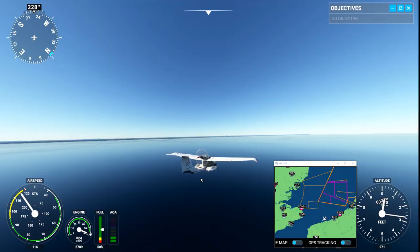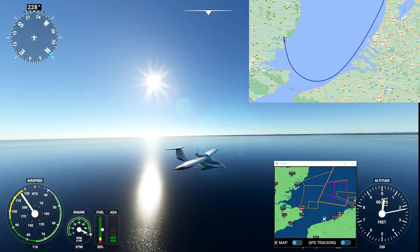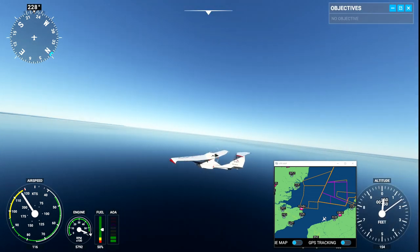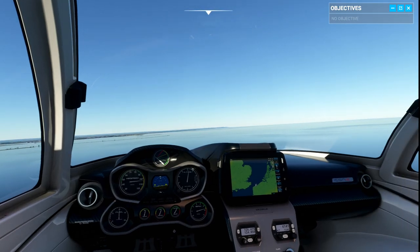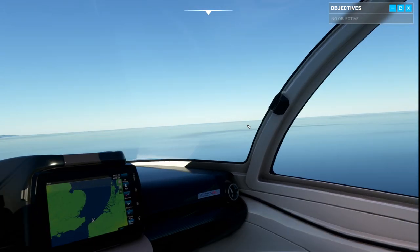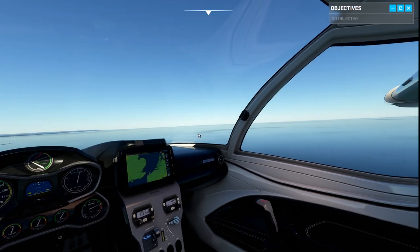We have reached the Dover Strait — it means the continental part of this journey is at an end. On the left side there is France, and on the right side we should see the white cliffs of Dover. So we have to turn our airplane to the north and find Thetford.